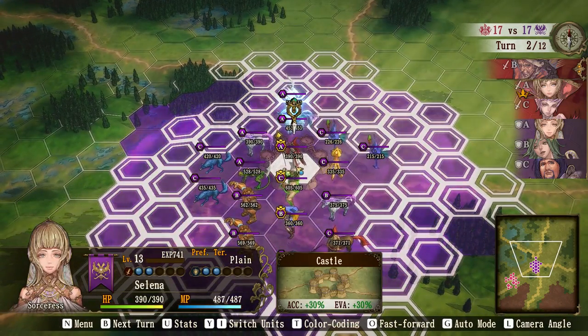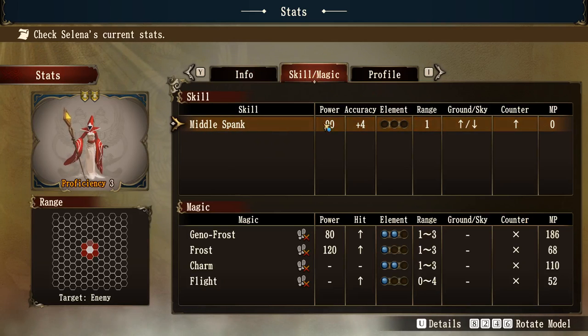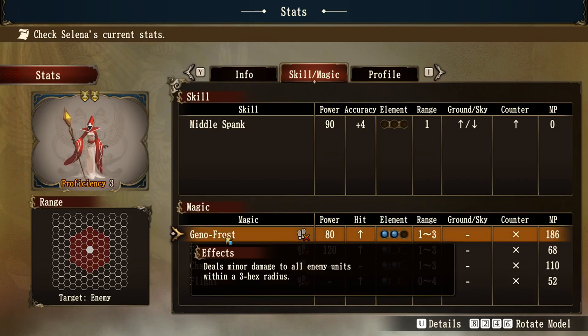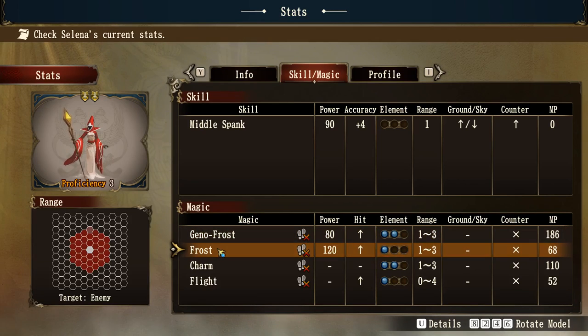So this is the Sorceress. We can look at her basic stats — she's level 13, so she's pretty high level. You can see she'll have low physical abilities but high intelligence, and her agility is not too bad either. Looking at skills, she's got Middle Spank as the basic one, but then she has Geno Frost at range three, which deals minor damage to all enemy units within a three-hex radius. She'll be wanting to use that one a fair bit — it's only minor damage, but it'll still hurt a little.